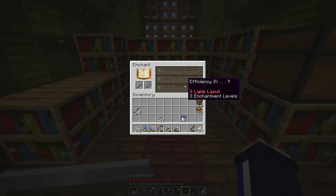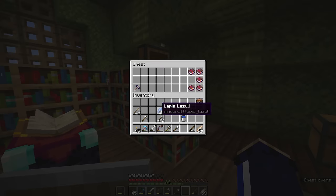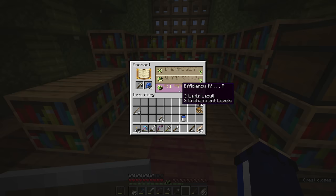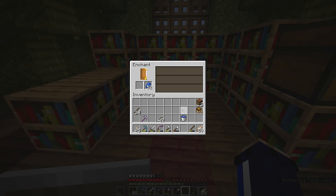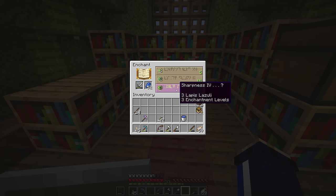I'm going to throw this iron pickaxe in here to test whether or not we're going to get an enchantment above efficiency 4, or something to supplement efficiency 4 and get ourselves maybe some fortune. No, we just got unbreaking 3 on that one. Well potentially that's worth having for now and we can maybe take a look at some of the other equipment that I've got here.